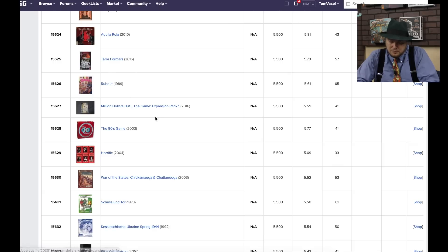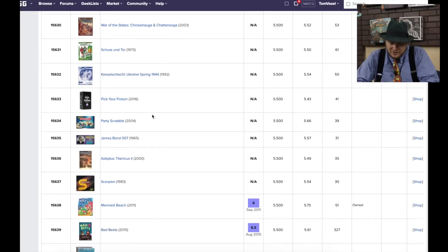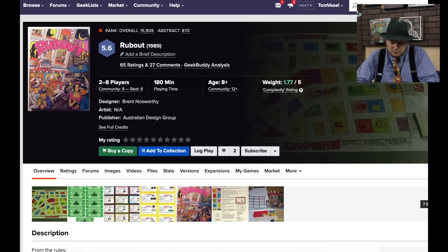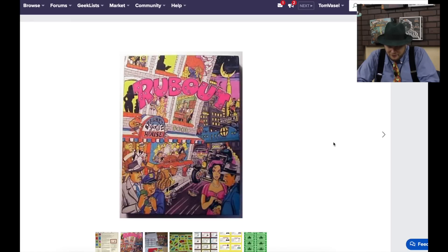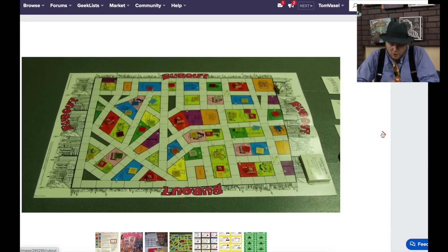Continuing down the list: Rubout, Pick Your Poison, Party Scrabble — those two words don't go together. Mermaid Beach and Bad Beats. Bad Beats is a Mafia-style game — that cover is a busy cover. Joe's Spaghetti House, which I want to go to right now. It's an old roll-and-move-style game featuring characters like Arnold 'The Brain' Rothstein and Vincent 'Mad Dog' — the cool names just don't match the pictures.